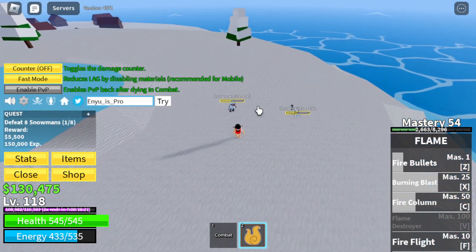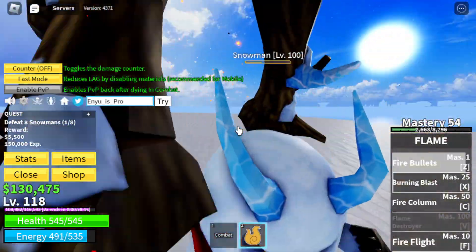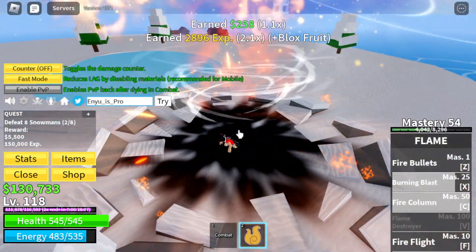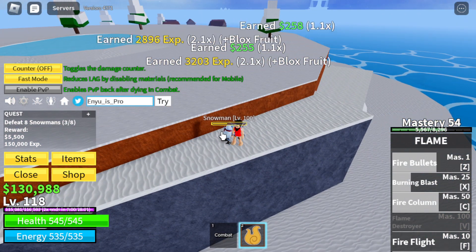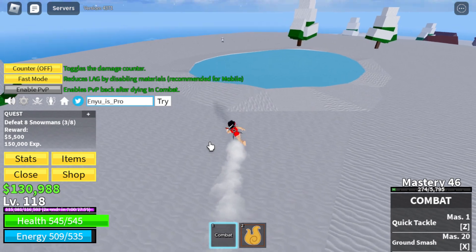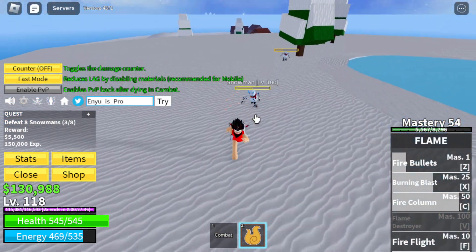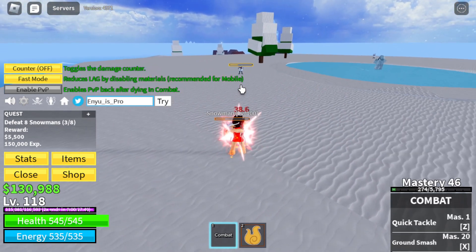We're doing quite a bit of damage — easy, more fire bullets. They can't even hit me, I'm just way too good. There's one hiding over here — just get out of here. We got level 118! That is really good. I need to get to level 700 to go to the next sea, which is really annoying.